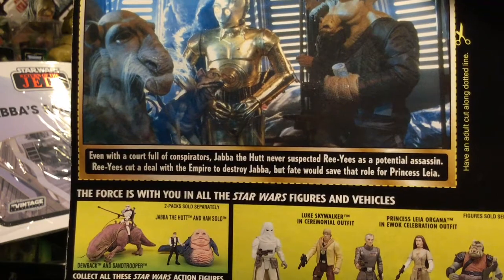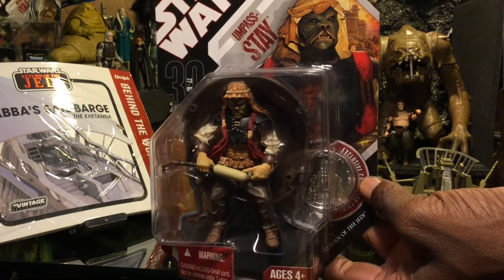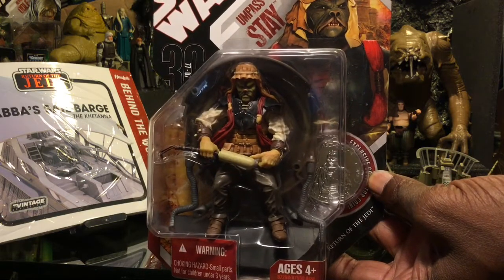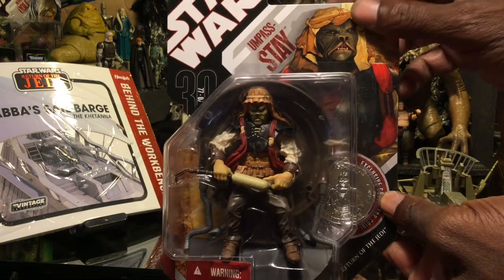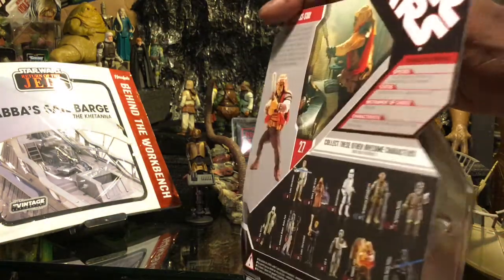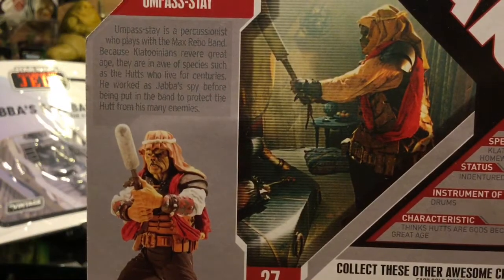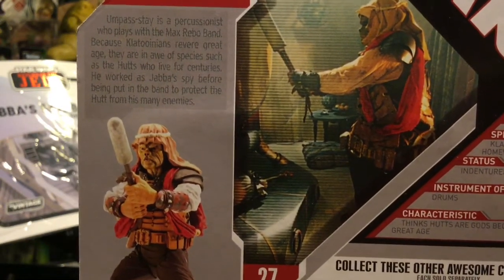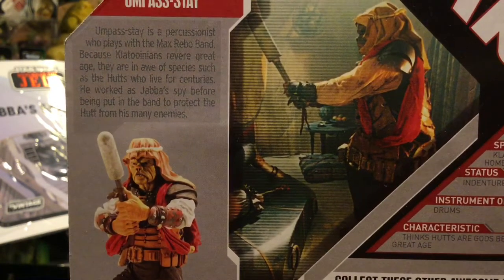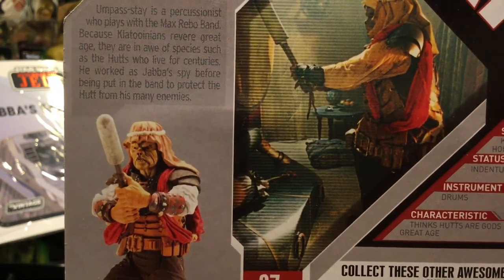Here we have Umpass-Stay, a really cool-looking creature who is part of the Max Rebo Band as well. He has his instrument on his back and can be seen in Return of the Jedi. According to the backstory, this former spy turned percussionist used to work for Jabba before being placed in the band — very awesome information on these little-known characters in and around Jabba's Palace.